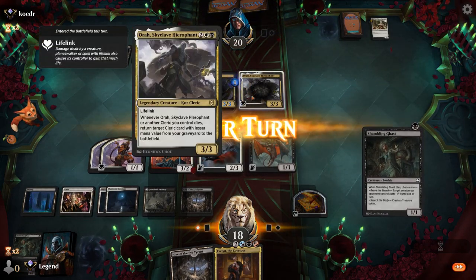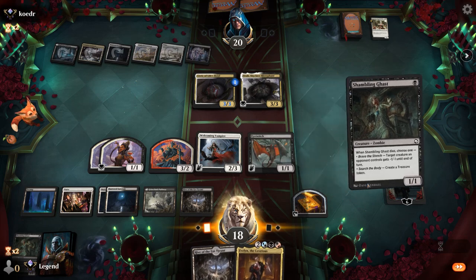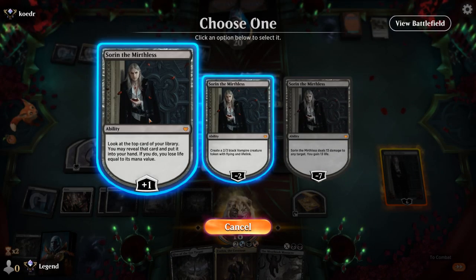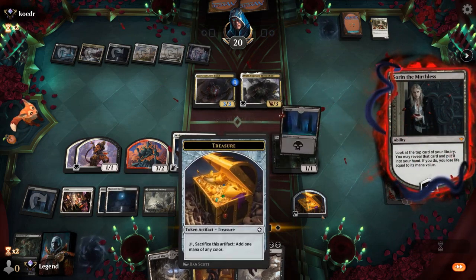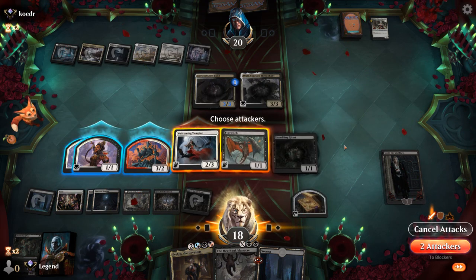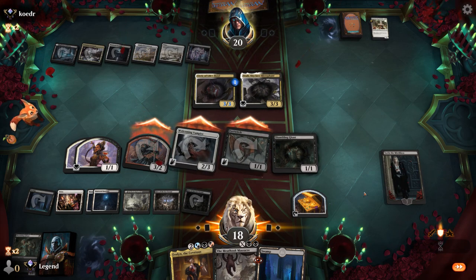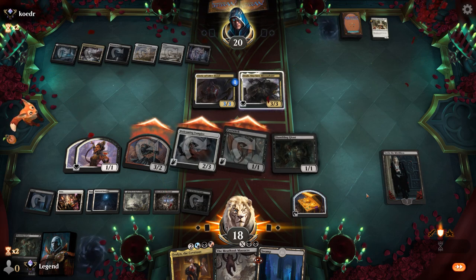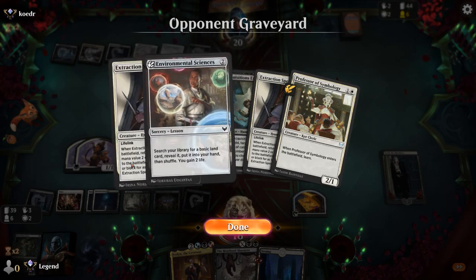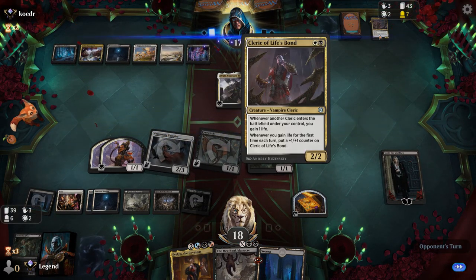We can play Shambling Ghast to trigger Welcoming Vampire, then flash in Evelyn end of turn. Massacre is going to be nice too. Keep drawing with Sorin, which can maybe deal 13 damage next turn, and attack with our flyers. The opponent is going to take the trade so can maybe get back another Cleric — which would be the Professor. We trade the Cleric of Livespawn instead.